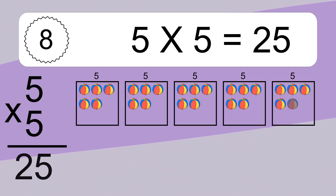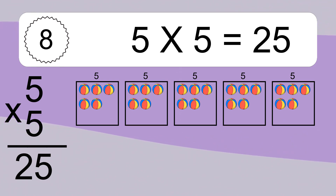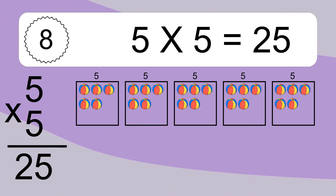5 times 5 equals what? 5 times 5 equals 25. We have 5 boxes and each box has 5 colorful balls inside. If you count all the balls in all the boxes together, you will have 5 times 5 balls. This equals 25 balls.